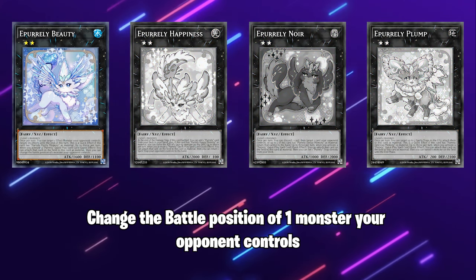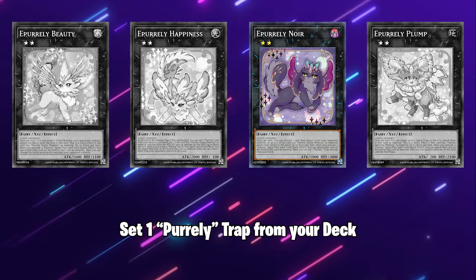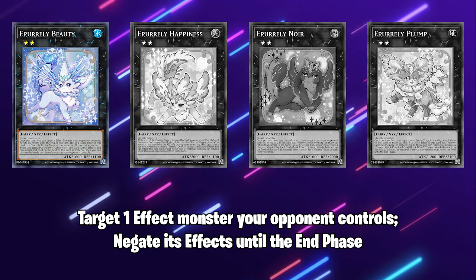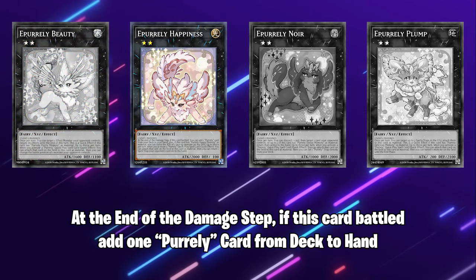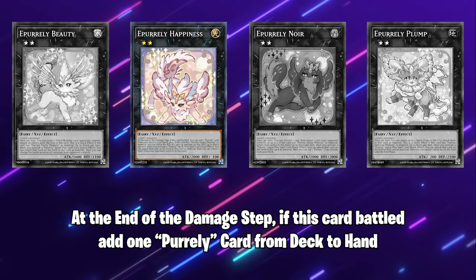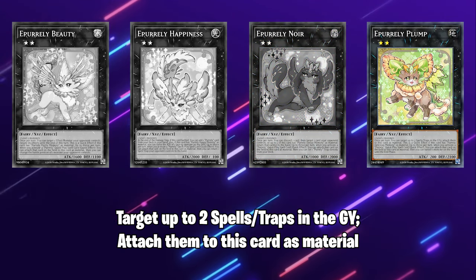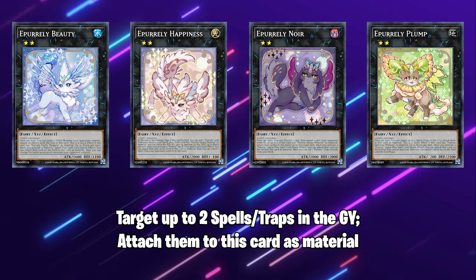The Rank 2s all have the following effect: up to three times per turn when a Purely Quick Play is activated, you can attach it to this card as material, then apply another effect. Beauty allows you to change the battle position of an opponent's monster without targeting. Happiness returns one spell or trap your opponent controls to the hand without targeting. Noir will set one Purely Trap directly from the deck. Plump will non-targeting banish one monster on the field until the end phase. They also have additional bonuses if their associated memory is attached. Beauty's effect to negate a monster becomes a quick effect with Pretty Memory attached. Noir's bounce effect targets two cards instead of one with Sleepy Memory. Plump's graveyard-attachment effect becomes a quick effect with Delicious Memory, making Plump the easiest way to get to a 5-plus material Xperia Noir.